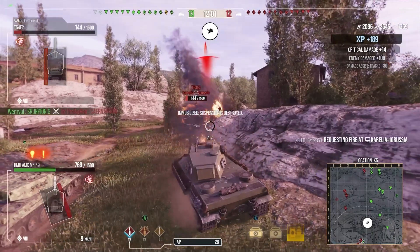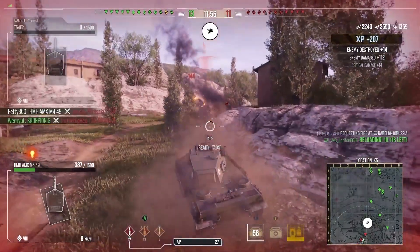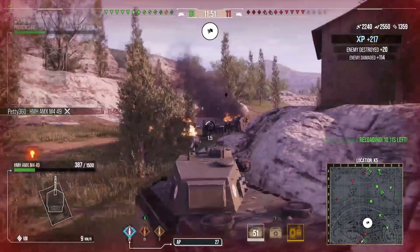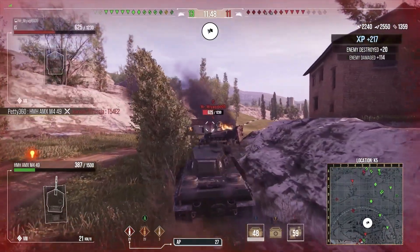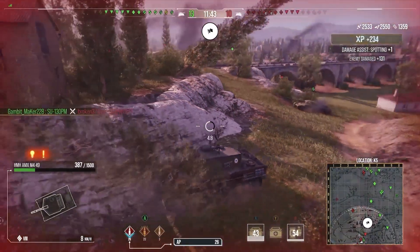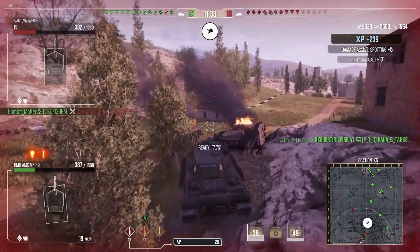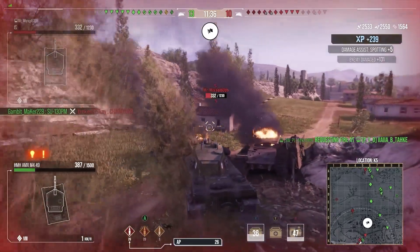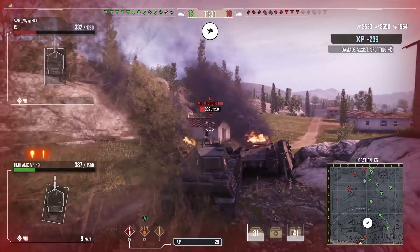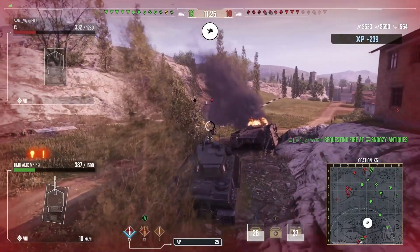The HMH version is actually the best version, and that's because it's got spaced armour on it. You see the sandbags on the side, and I think there's logs on the other side — they count as like 5 to 10 millimetres of spaced armour. You might go, well, 5 to 10 millimetres isn't going to help your side armour when people are shooting at it. True. But HEAT rounds and HE rounds that hit that spaced armour — HEAT rounds are going to get absorbed. I've had it before where I've absorbed HEAT rounds into my spaced armour off of the sandbags. Honestly, it happens. So don't discount it.